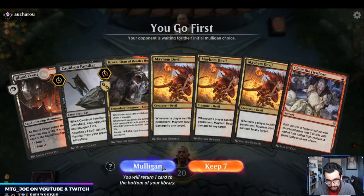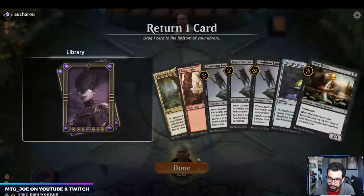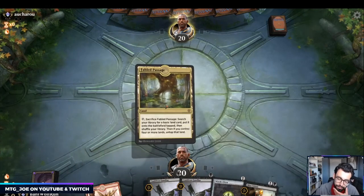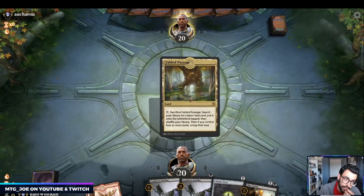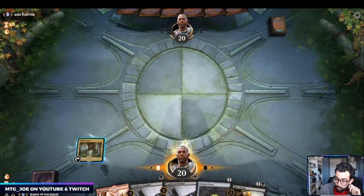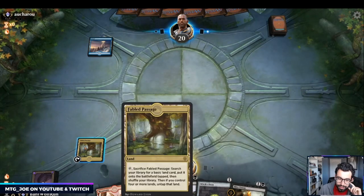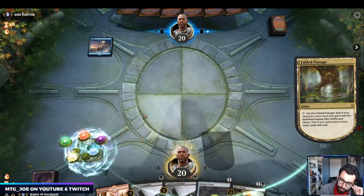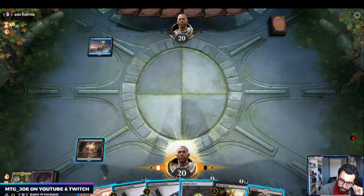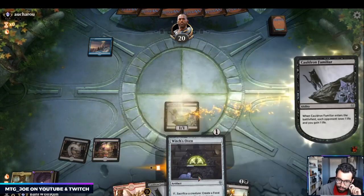We've got a second land — this hand is gas, I'll keep this. Cats aren't the best in multiples, they're better with ovens. This is another month where I've just been going weird laddering — winning five in a row and then losing five in a row. It's always quite annoying.